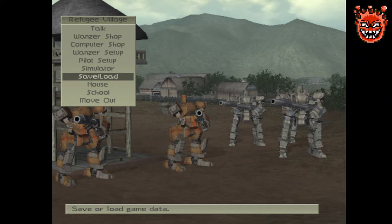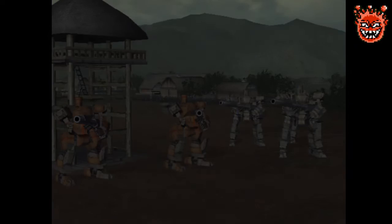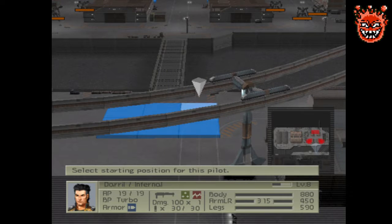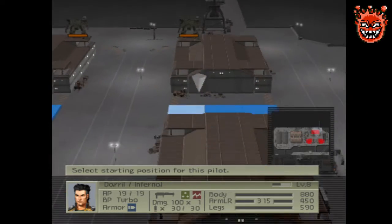Hello guys! Welcome back to the Busuka only playthrough. Let's proceed onwards with sim 2 now, on the Port Kumana map. I think as usual we want to go after the Missilevers first.